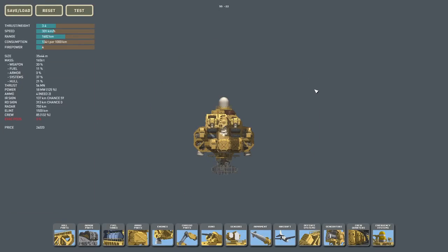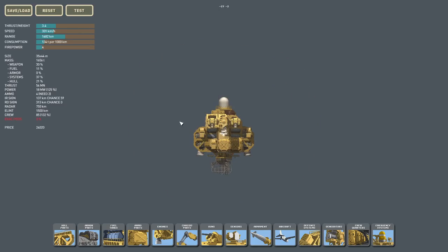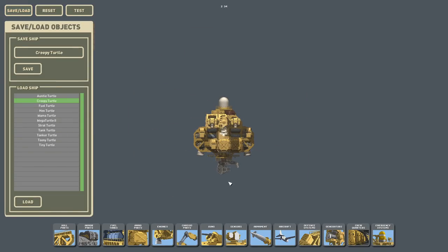Moving on, we have the Creepy Turtle. The idea is I just need a sensor platform. A lot of my ships are custom designed to be very good at one thing. This one has two 37mm guns — I don't expect it should ever use those; if it does, it's already in really bad shape. It has low fuel consumption, pretty good speed, and not very good range, but it's expected to travel with a fuel tanker. It has really good ELINT and really good radar.